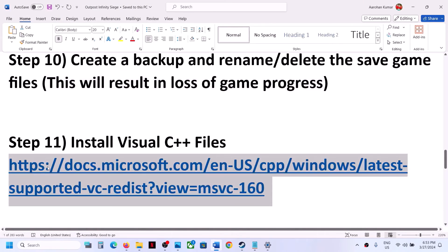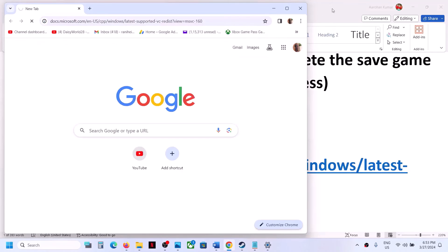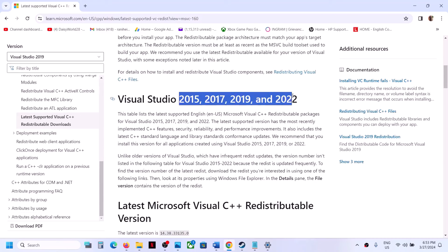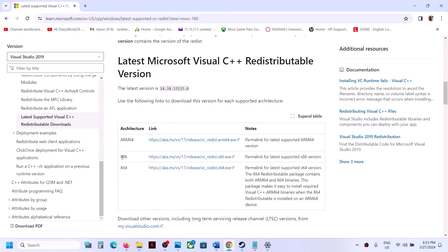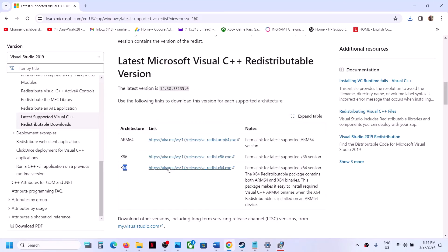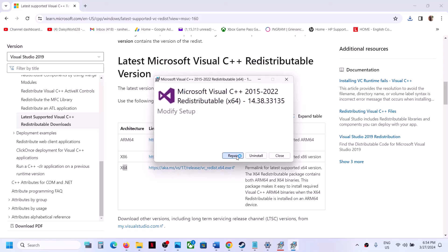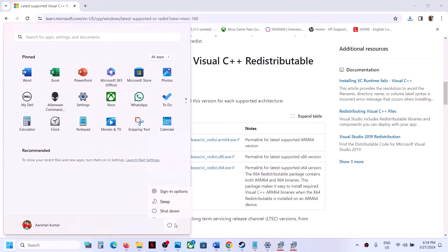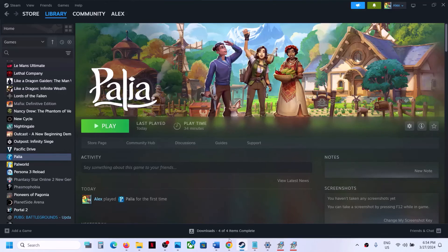The next step is to install the Visual C++ redistributable. Copy the link from the video description, open it in a browser — it will take you to the Microsoft website. Download Visual Studio 2015-2019-2022 redistributables for both x86 and x64. Run both exe files. If you see the Repair option, click Repair; if you see Install, click Install. Once installed, restart your computer — the restart is required — and then launch the game.